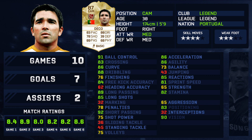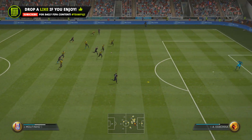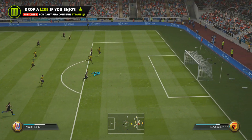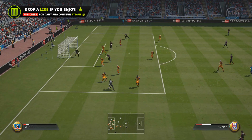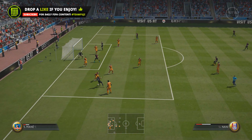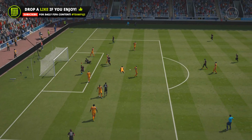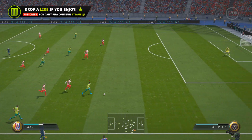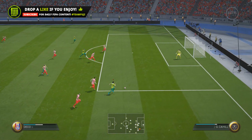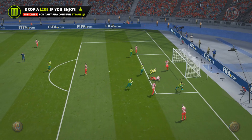Deco was an absolute pleasure to play with, as you'd expect from a 600,000 coin player. Now let me get the negatives out of the way. First, obviously, it's his height — he's not the tallest, but that's something you can't change. Secondly, his shot power causes his long shots to not be as effective, which is kind of annoying because his in-game stats suggest he has good long shots, but I couldn't really get them going.